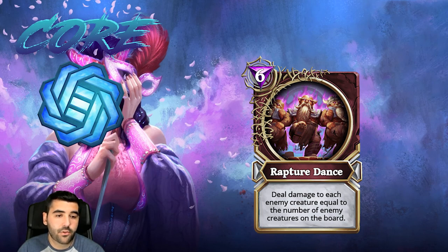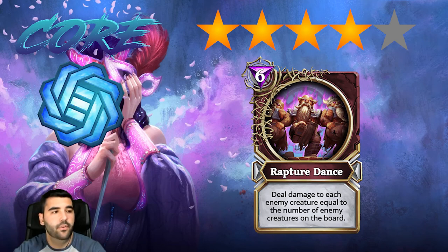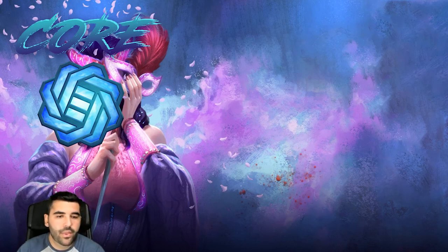Then we have Rapture Dance, another four star card. It deals damage to each enemy creature equal to the number of enemy creatures on the board. This is a staple in any deception deck — you should always be playing it. If you're playing against deception, you should always expect a Rapture Dance around turn seven at six mana, so play around it and don't fill the board with too many creatures because the more creatures you have the more damage Rapture Dance deals.